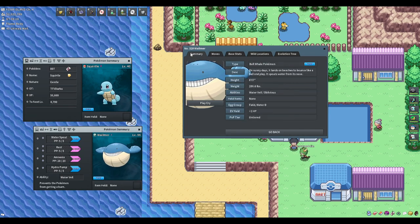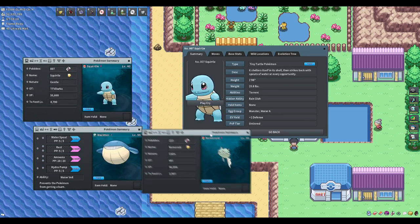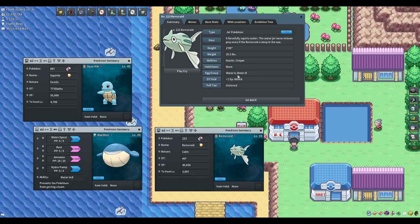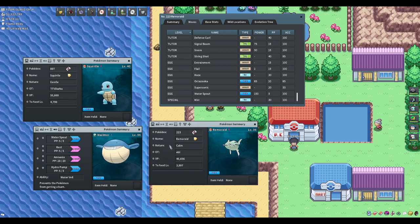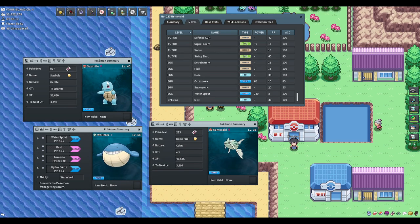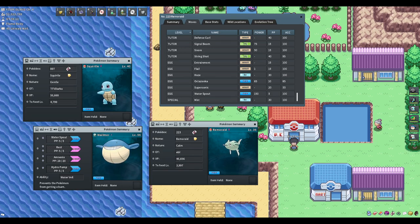Here's the plot twist: Remoraid is in Water A and Water B egg groups, and Remoraid can also learn Water Spout as an egg move. So the workaround is to pass from Wailmer to Remoraid, and then from Remoraid to Squirtle. Remoraid can breed with both Wailmer and Squirtle, acting as the bridge between the two incompatible egg groups.